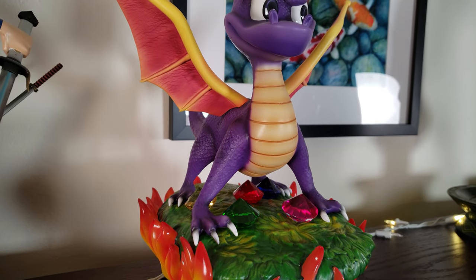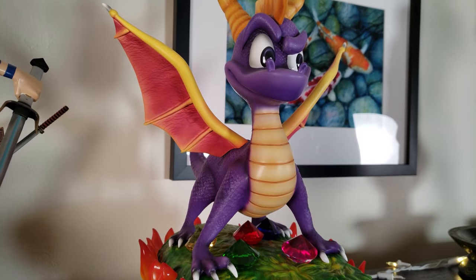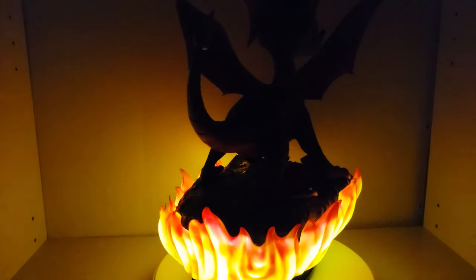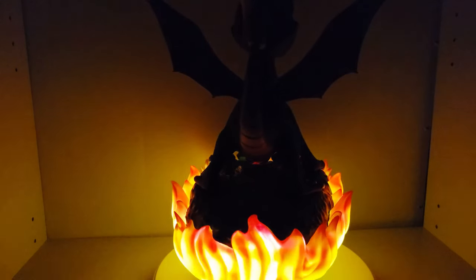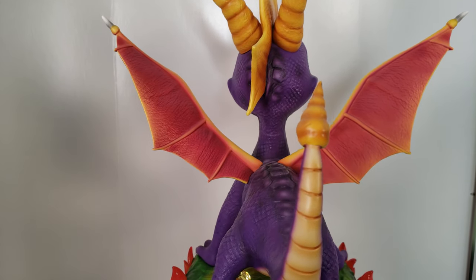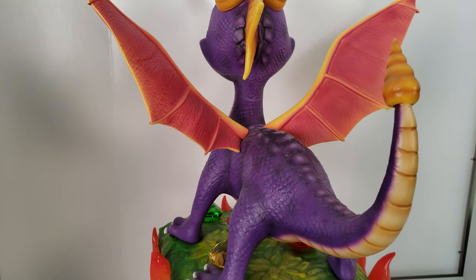Next we have Spyro from Spyro the Dragon. This is another First Four Figures exclusive edition with the light-up flame base. He also came with a little treasure box full of gems that we have sitting under Spyro as if he is defending them.